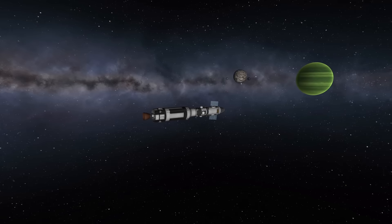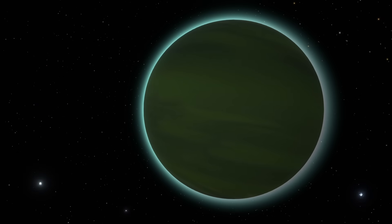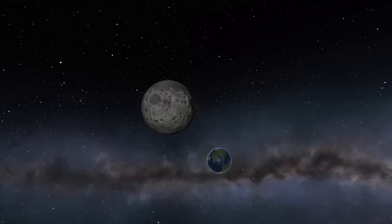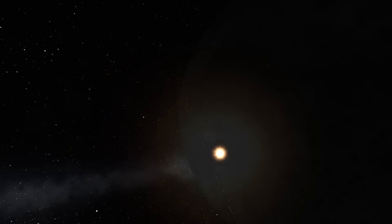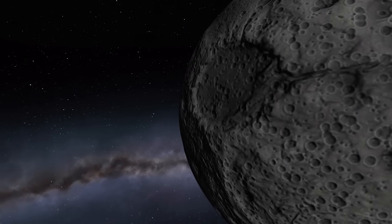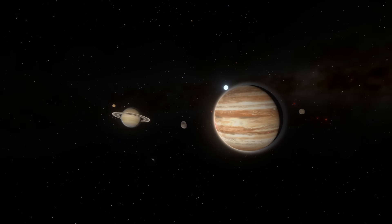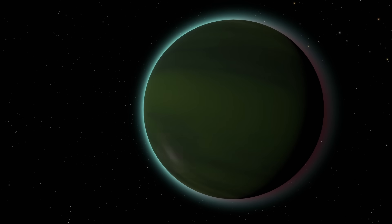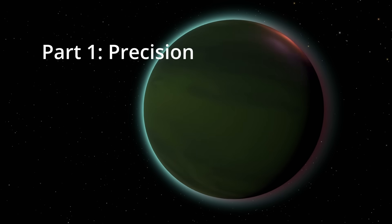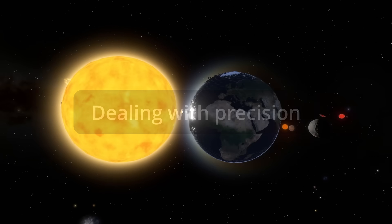If we're talking about simulating a solar system with objects kilometers or millions of kilometers apart, we're going to start seeing some common problems that the devs had to overcome to make each of these games. In this video, I'm going to highlight a few of these issues and how each game dealt with them. On the KSP side, I learned most of this from a 2013 talk the devs gave, plus some mild messing around with the Unity Explorer mod. For the Outer Wilds side, I've made a number of mods myself. I've split this into two parts: the first part is about precision — dealing with game engine limitations — and the second part is about how they choose to simulate the laws of physics in each game.